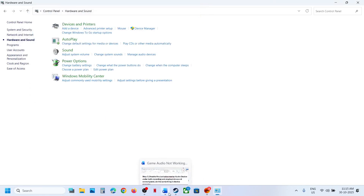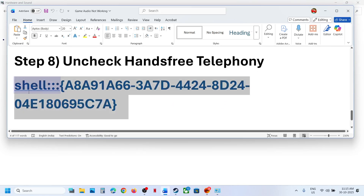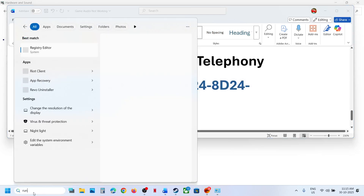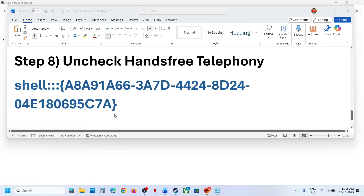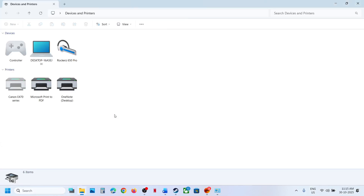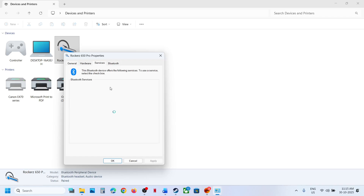The next step is to uncheck Hands-Free Telephony. Copy the command provided in the video description, type 'Run' in the Windows search box, open Run, paste the command, and click OK. You will see your speaker — right-click on it, go to Properties, then go to Services. If you see Hands-Free Telephony, uncheck the box, hit Apply, and click OK. It may take a couple of seconds. Then reload the game and check.